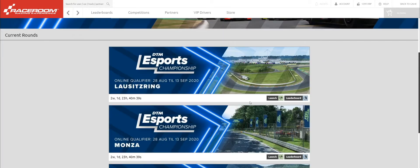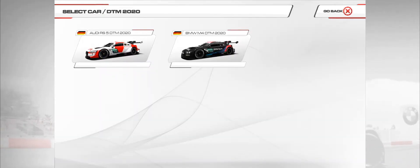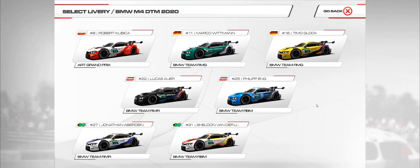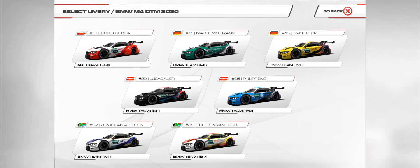We can go Lausitz Ring, Monza, and Red Bull Ring. Let's try Lausitz Ring, which is a classic DTM track. We have the Audi RS5 and the BMW M4. These liveries look great - I'll do Timo Glock. We also have Philip Eng, Mark Wittmann, Robert Kubica, and Jonathan Aberdein. Let's go with Timo Glock.